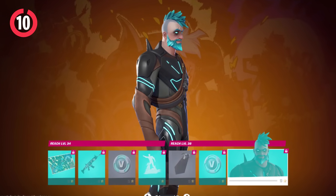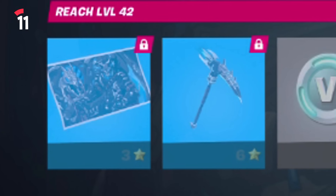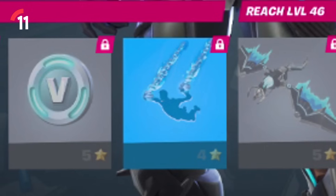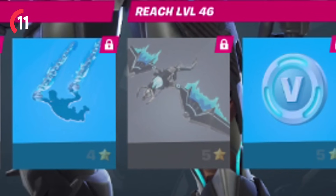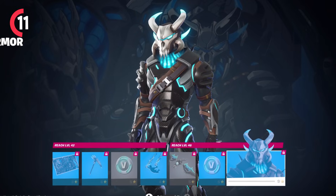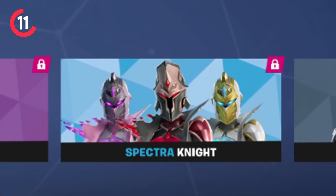The base skin actually does look pretty cool — I know a lot of players are going to be using this. His second page unlocks at level 46, which has another loading screen, his pickaxe — a remixed version of the OG Ragnarok pickaxe — another 100 V-Bucks, a contrail, and a glider which looks absolutely nuts. Another 100 V-Bucks, and then finally the Harbinger Armor Omega Rock skin. This skin is insane — it's probably my favorite skin out of the whole battle pass.